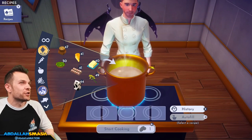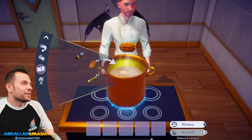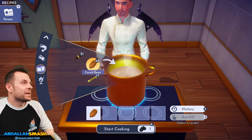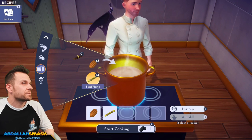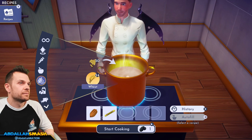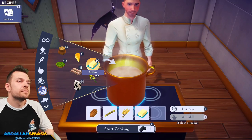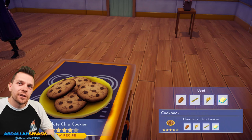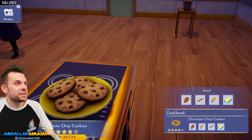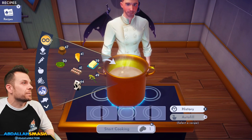Chocolate chip cookies — cocoa beans, a little bit of sugar cane, wheat, and butter. Those look good! Look at the texture on them. Chocolate chip cookies, four star!